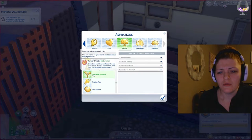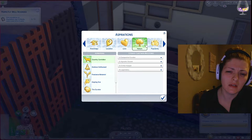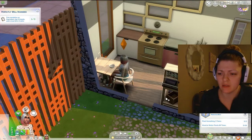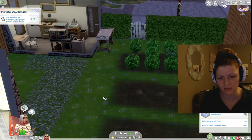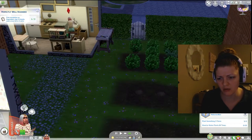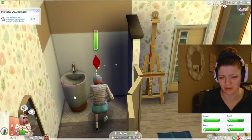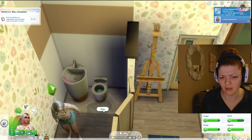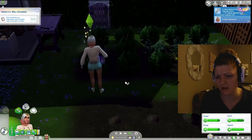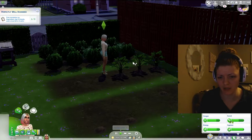I should have done the freelance botanist - you dumb dumb. Actually I still can right? Play something three times. Let's put that on really quick. Spray for bugs, what are you doing, stop staring at that thing. Oh, you peed! Repair - I didn't realize she broke the toilet. Okay now go pee. Upgrade - no, we can't. Weed all, talk to plant. It's 1 a.m. and she's talking to plants!